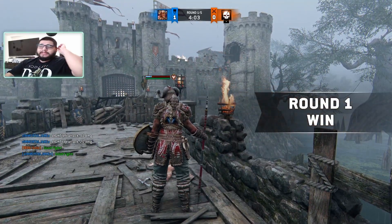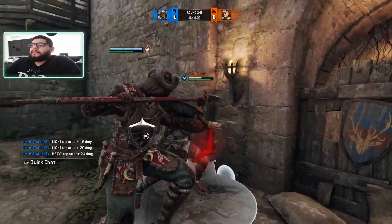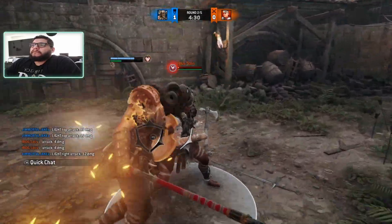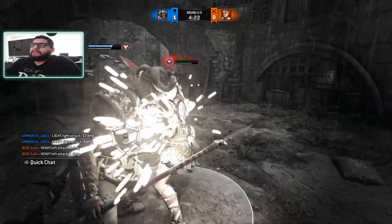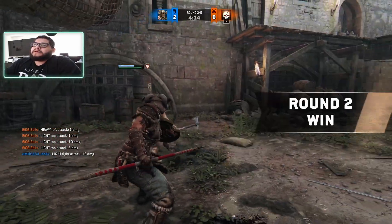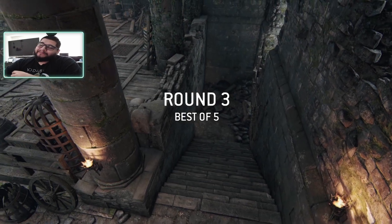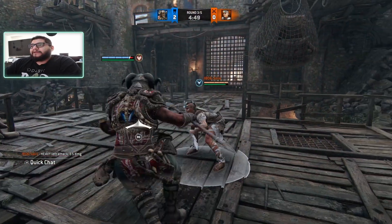I thought that light wasn't going to kill them right there. Why didn't I just throw the light? I should have just done the light — I let it drag on, I did it twice. I'm just trying to get the heavy, I want an execution. He's not gonna give me the execution. I don't know what I'm supposed to do.